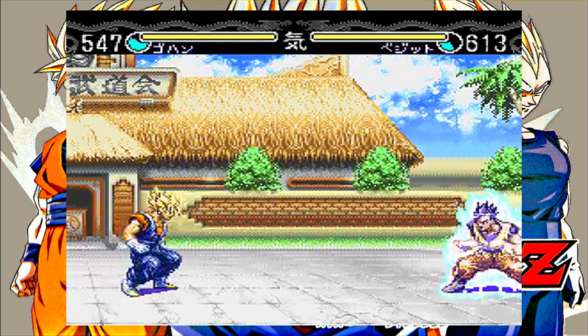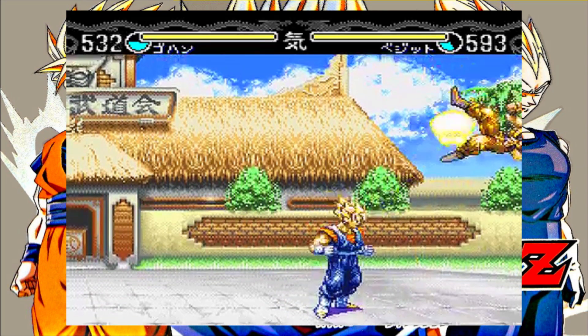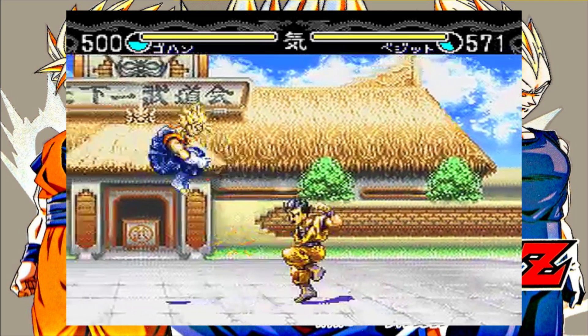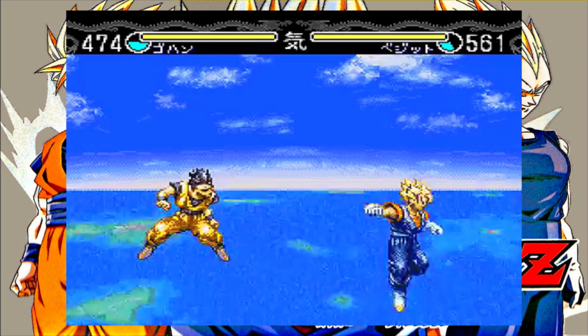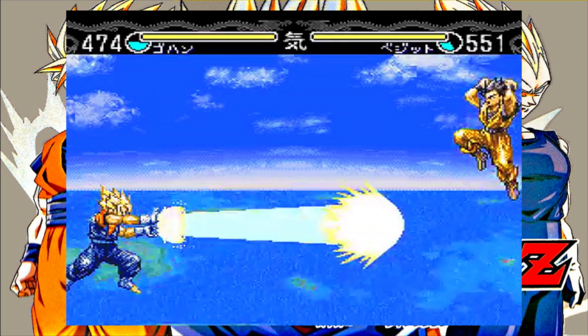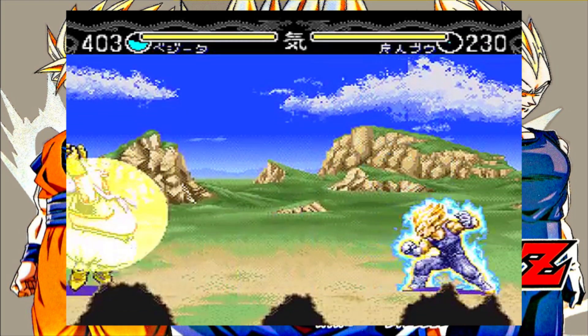A unique aspect to Hyper Dimension is the life bars, which are represented by a number that goes from 1 to 999. The number can be raised by powering up and obviously goes down when taking damage, but also goes down a bit when launching energy attacks, so you have to use them wisely. Also, when your number drops below 80, you can launch a desperation attack, which deals massive damage.